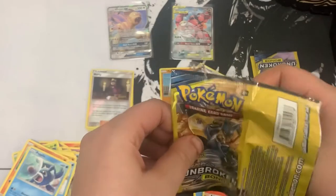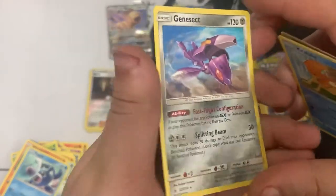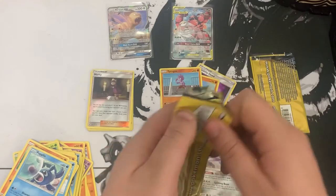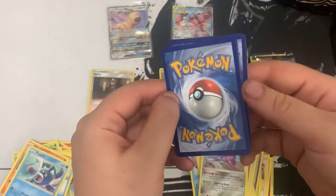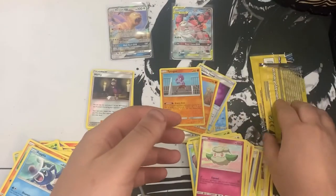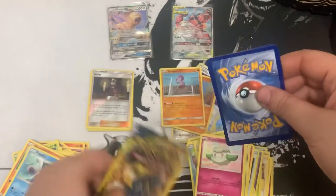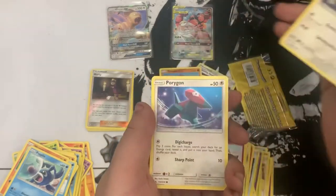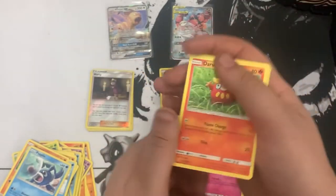Here we go: we got Raticate, Krabby, and Genesect. That's a cool card - too bad it's not hollow or reverse, but still cool. Next pack: Fighting Energy, Caterpie, and Karrablast. Down to the last two - after this we got one last pack. Can we get another GX? I got Porygon 2, Porygon again - maybe it's just a common way of putting it - and Darumaka. That is crazy.